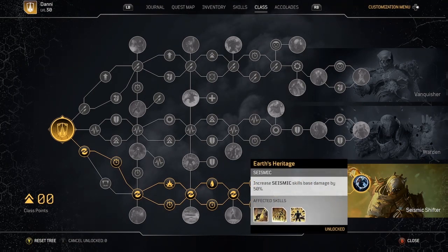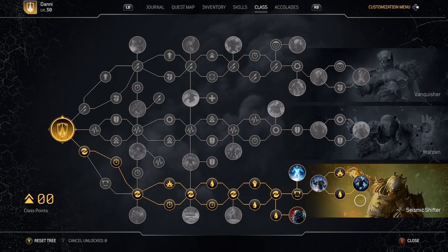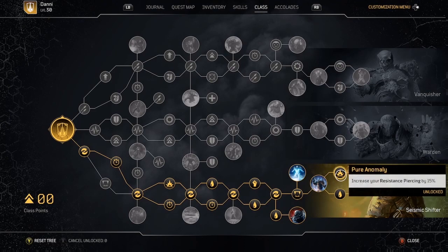Finally, the capstone node, Earth's Heritage, increases seismic skills' base damage by 50%. So every time you're doing an earthquake, you're going to be applying bleed and also doing a bunch of damage.